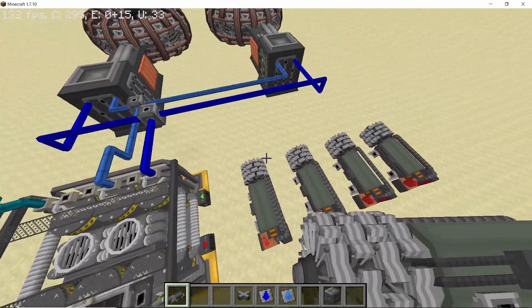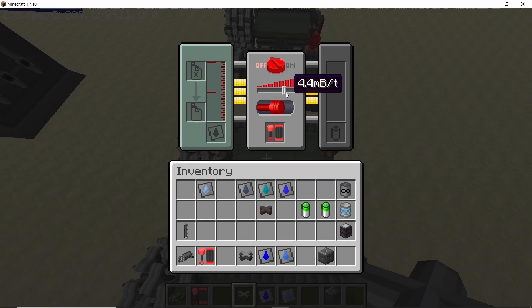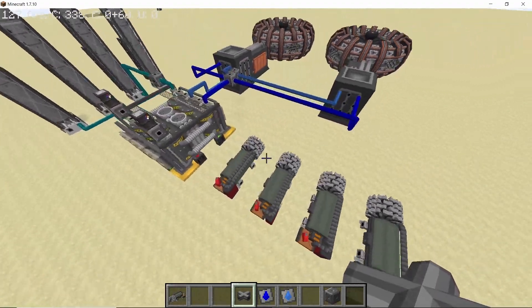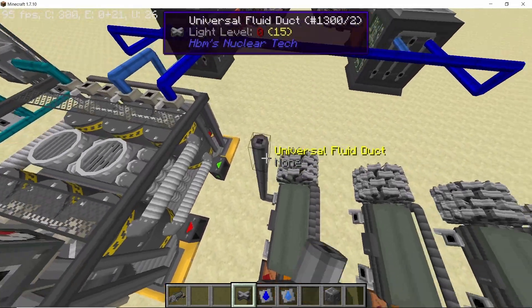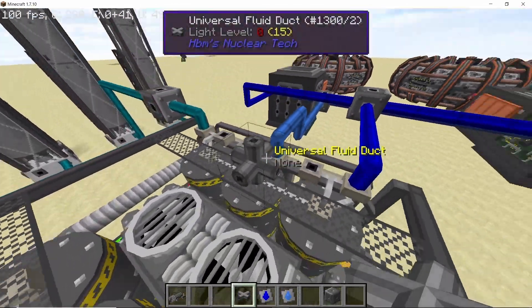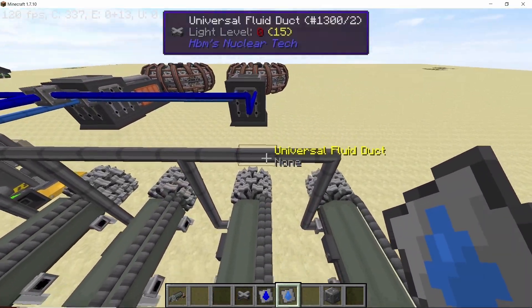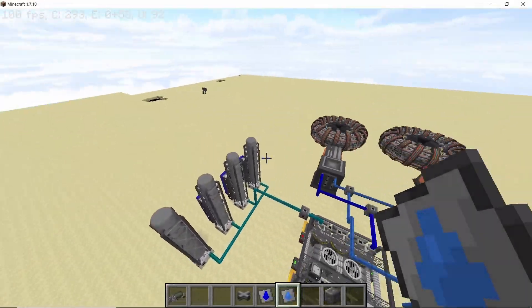We are going to produce an excess amount of liquid hydrogen — specifically 400 milli-buckets per second of excess liquid hydrogen. To burn that off, I'm going to use four industrial generators, each set to 5 milli-buckets per tick, which is 100 milli-buckets per second per generator. This way we burn off the excess 400 milli-buckets per second. So 400 will go into the reactors and 400 will go into the generators.